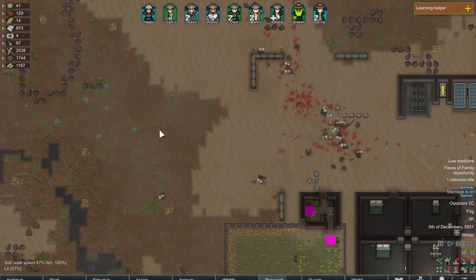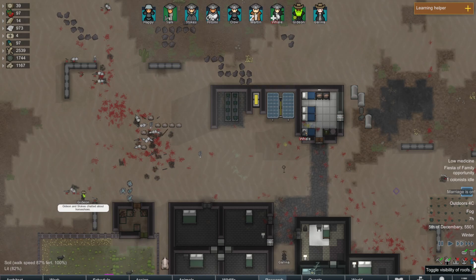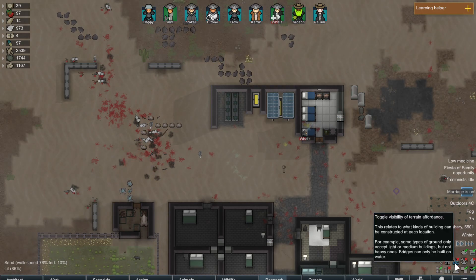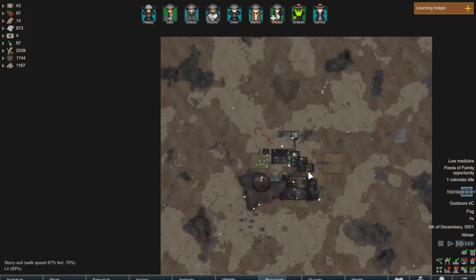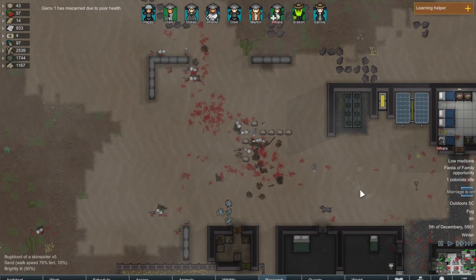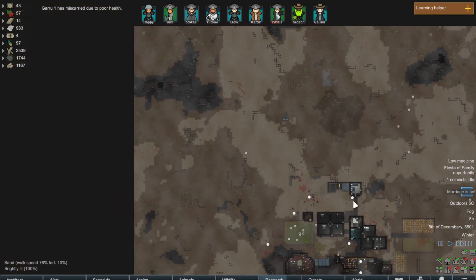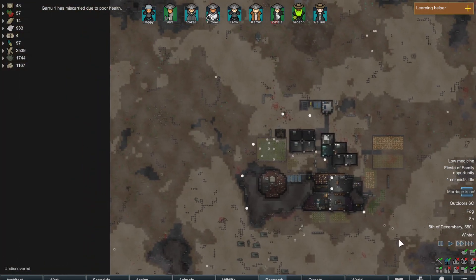Oh wait — this is sand. I don't think I'm able to build here. Oh, that's not what I thought. Oh no — it can? Okay okay. I think I was thinking of the other sand, which there's none of that on this map. So that's good.